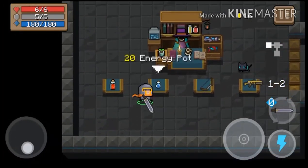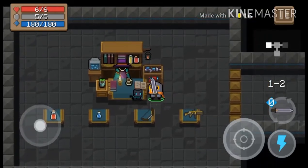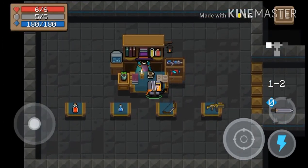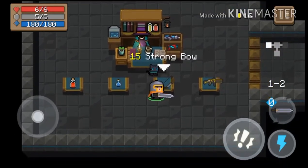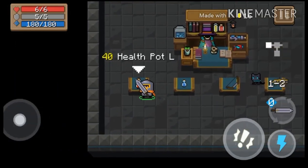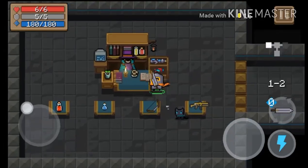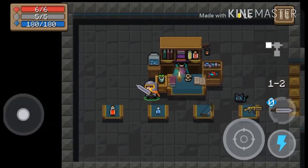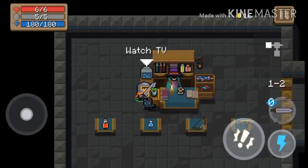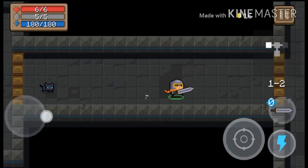Here we have a merchant — well, it's a trader, sorry. They have pretty cool stuff: they have an SMG Helix which is a gun, potions, and a large pot. But since I am trying to do the broadsword challenge, we are just going to stick with the broadsword.